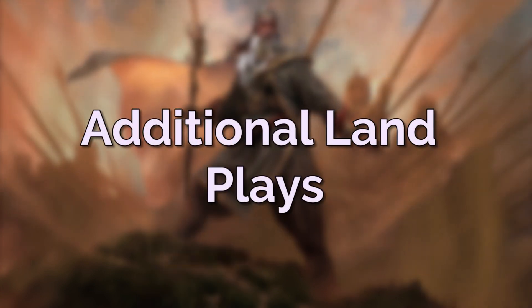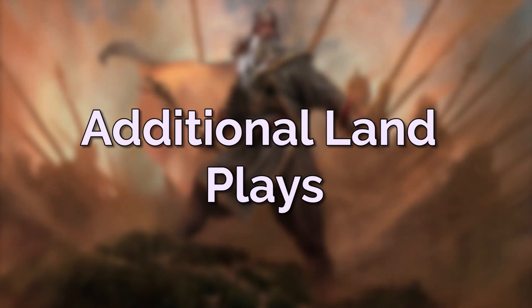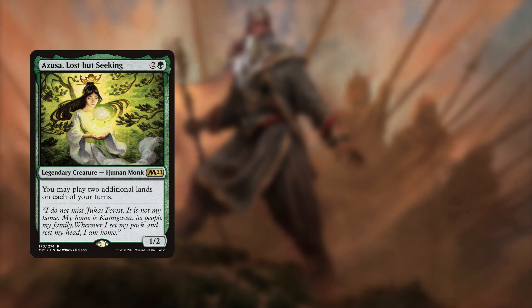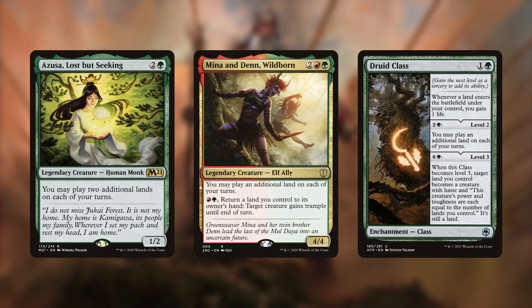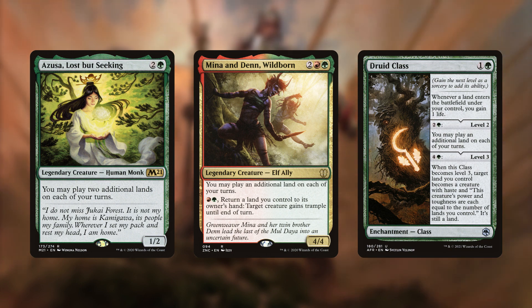We also have one more category of ramp: cards that allow us to make more land plays each turn — Azusa Lost but Seeking, Mina and Denn, and Druid Class. These cards are important for our strategy, as we want to be able to play and sacrifice multiple deserts in a turn. So not only do they help us ramp out, but if we have a graveyard full of deserts, they can also help us generate tokens. That covers all the ways we have to get lands into the hand, graveyard, and play.